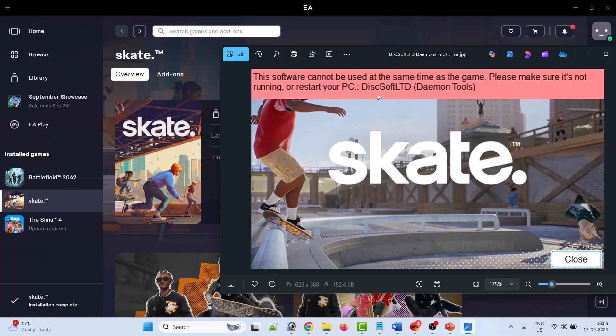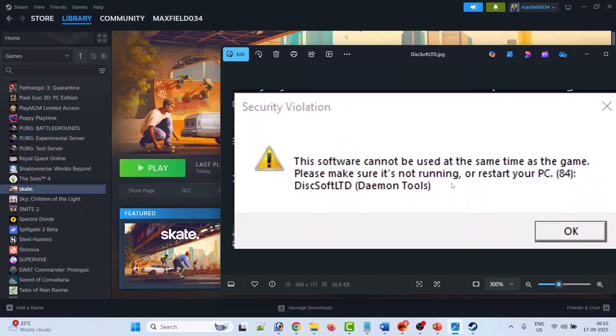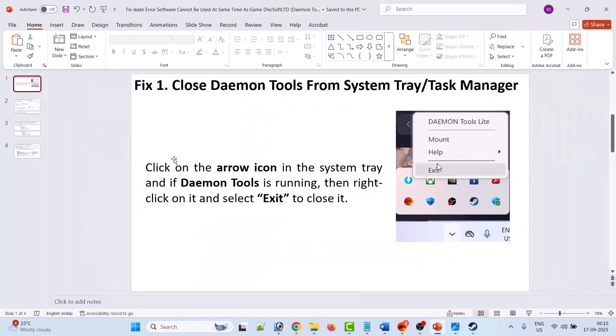If you are getting this DiskSoft Limited Daemon Tools security violation error in the SKIT game, then follow these fixes to solve this error. The first fix is to close Daemon Tools from the system tray and Task Manager.